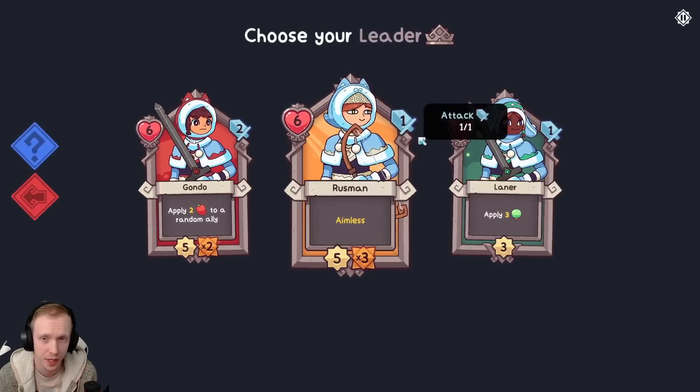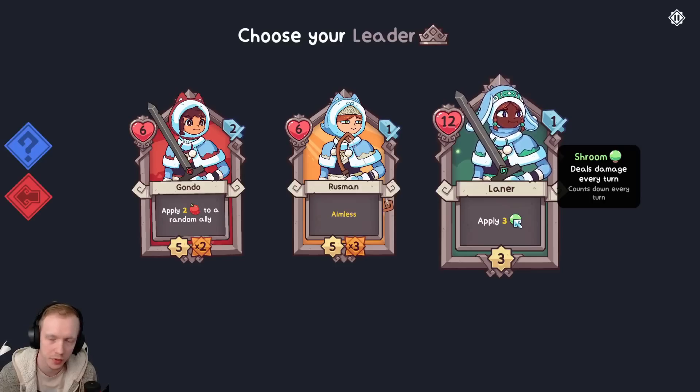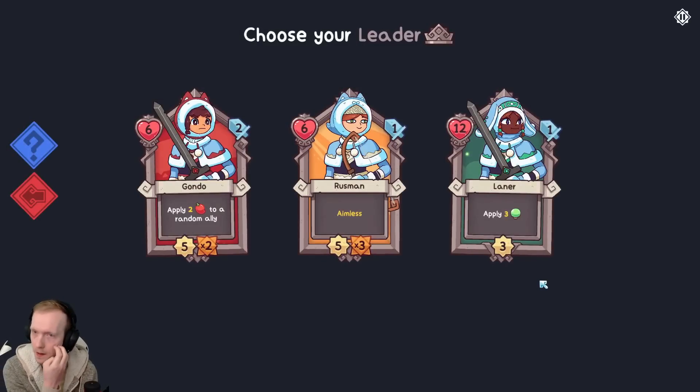So this one would attack three times for one attack. And then we got Laner over here. Shroom deals damage every turn - it's basically poison. So it applies three poison and it counts down: deals three damage, then two, then one, then it falls off. They attack every three turns. It's kind of a lot of damage, but it's spread out.